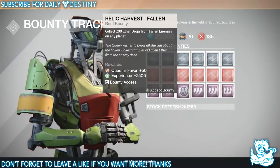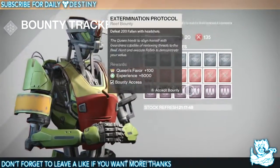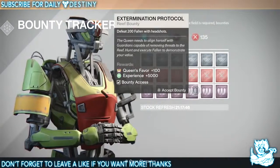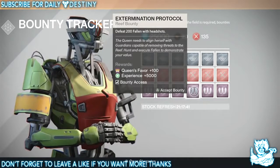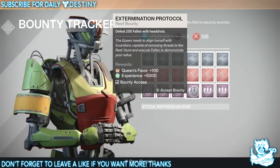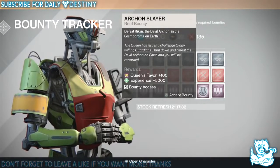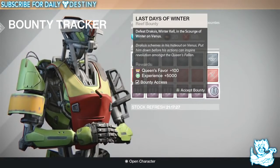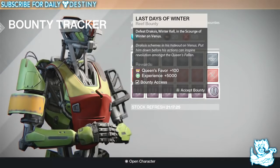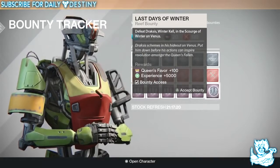You get 100 rep for the harder bounties and 50 for the easier one, with 1000 needed to reach rank one — so probably a couple of days at least if you do them all. Other bounties include: defeat 200 fallen with headshots, defeat Oryxis the Devil Archon in the Cosmodrome on Earth, and defeat Drakeless Winter Kale in the Scourge of Winter on Venus.